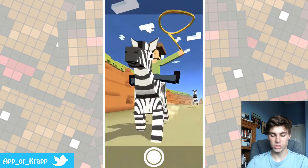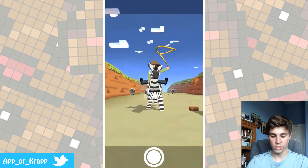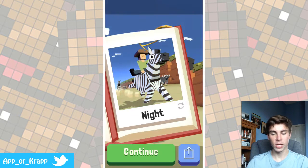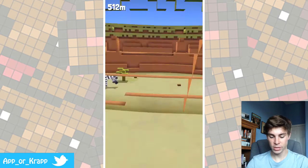So now we can actually take a cool little picture with this zebra. I like this angle better. Yeah, I like that. Boom! Look at that. Now we got ourselves a new zebra and his name is Knight.